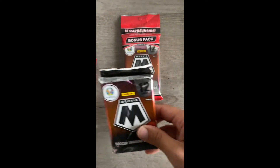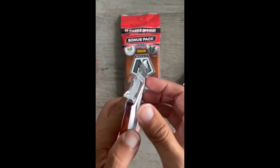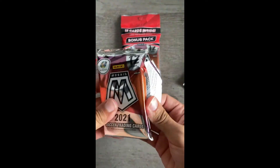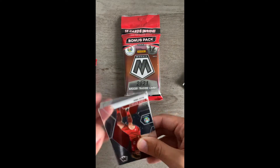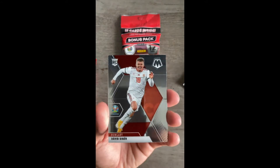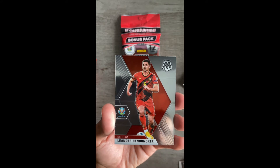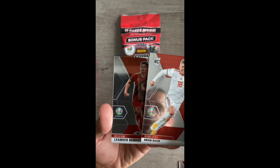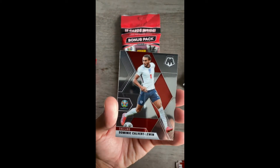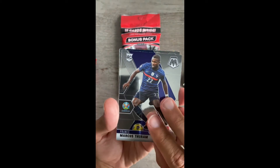First pack — we'll leave the bonus packs on the side, those have the pink camo parallels. Let's jump right into it. Lots of base in this from what I've seen on other videos. We got Alex Crawl, David Seager, Leander den Dockter — crazy the size difference in the font there — Camille something or other, Calvert Lewin, somebody, Thuram rookie base.